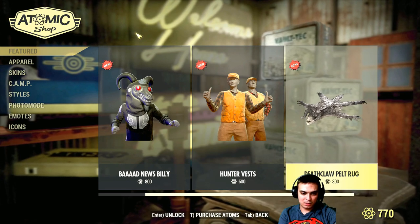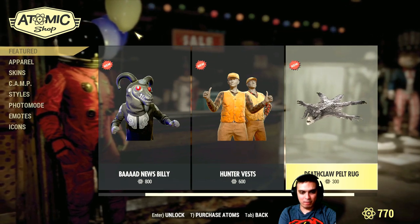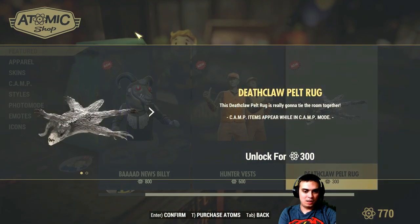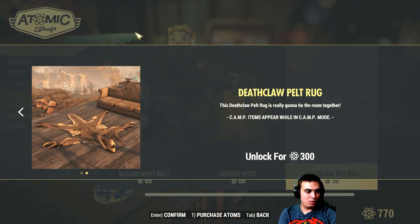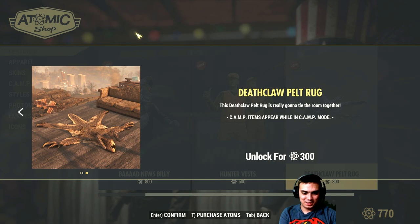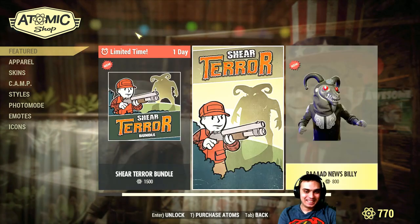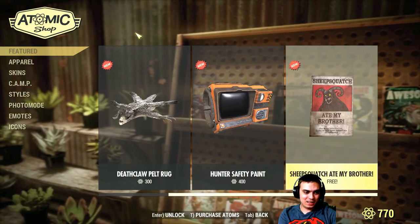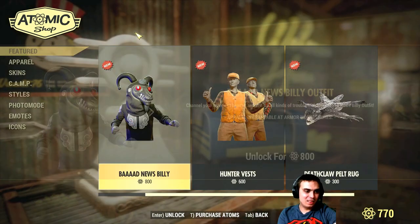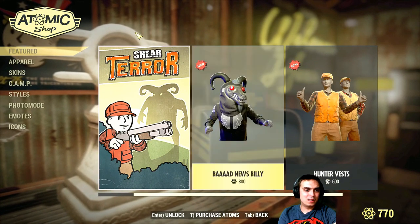So we got the hunter vest that's already 1,400 atoms, then we got the deathclaw pelt - hold on, 1,400... 1,700 - oh yeah you do save. Let's take a look at the deathclaw pelt, nice. I'm definitely gonna get this one. 300... 350... 600. I'm thinking of getting the door as well.